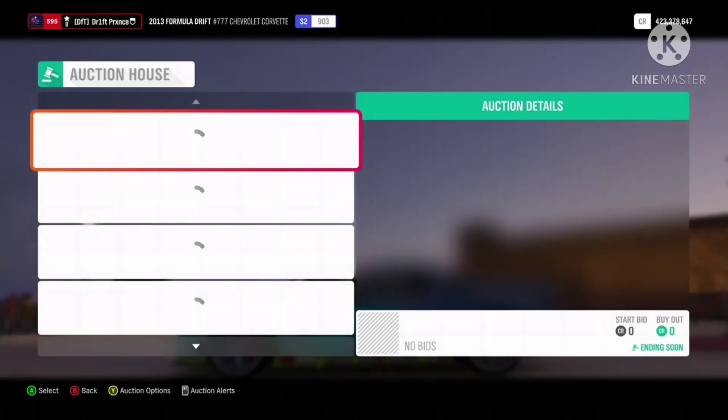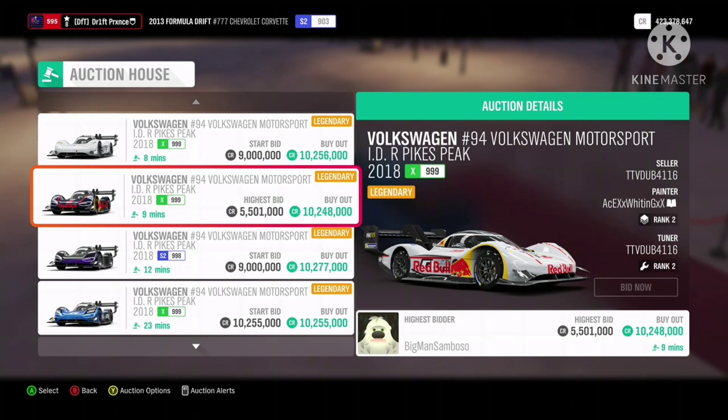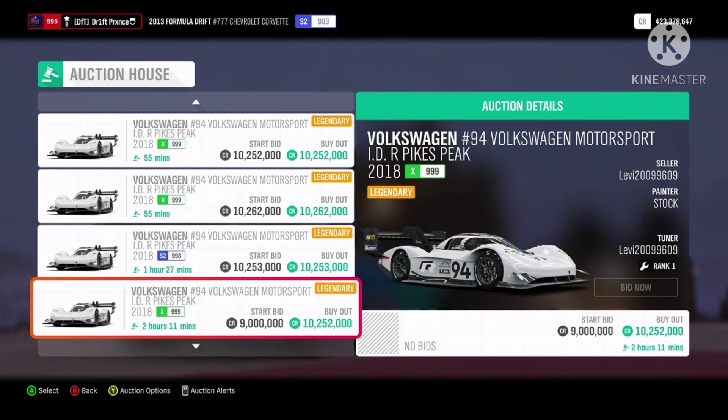Number 10: the 1994 Volkswagen IDR. This is a car to watch because it will be available next week in spring. But if you manage to snipe and then sell them, there is an 8 million profit — you get about 8 million just from flipping one of these cars.